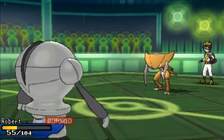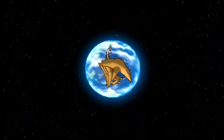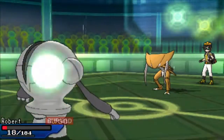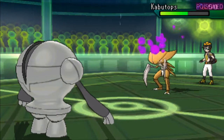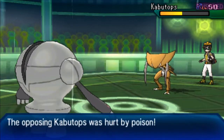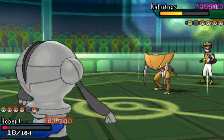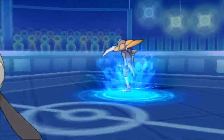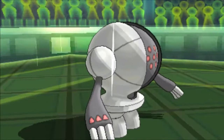He goes for Liquidation. I kind of thought there was a chance I could take it, and we do end up taking it and getting a Seismic Toss off. But he'll have one more turn of rain, which is super duper scary. I'm just looking at my team thinking about what I should sack — he's going to have one turn of rain left and he's going to be able to pretty much KO anything I bring out.